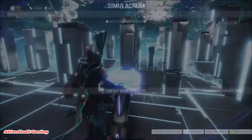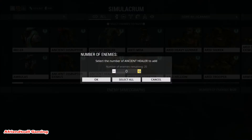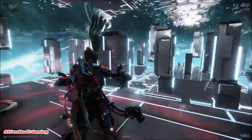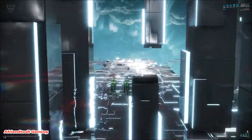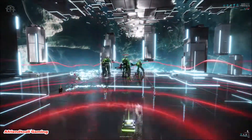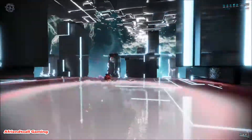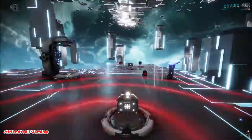We'll spawn in and start with five Ancient Healers at level 135. I'll go invisible so I don't distract the enemies. Put your number one down, they start doing damage to the Mallet — and they are dead. It's pretty much that easy.